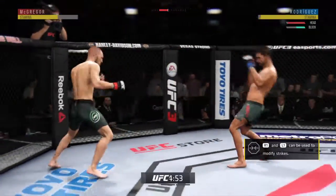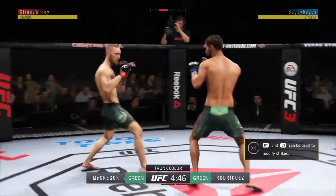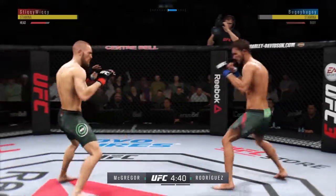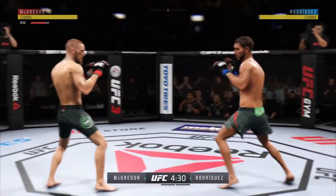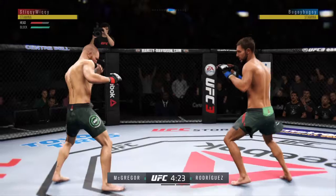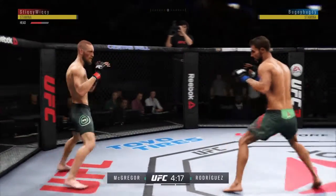Caught him with a punch. Opens with the left hand and lands flush. McGregor gets caught with that punch — he'd be wise to get those hands up. Massive left hand lands. Vicious, vicious punch combinations here.